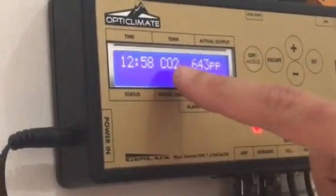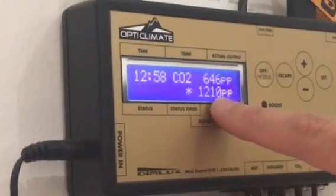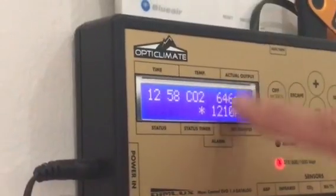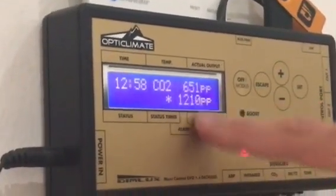It's going to bring you to the CO2 menu. Our set point is 1200 — we're saying that that's toxic levels, even though it's not, but that's what our set point is. This is the actual output of what the room is.